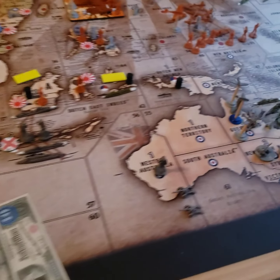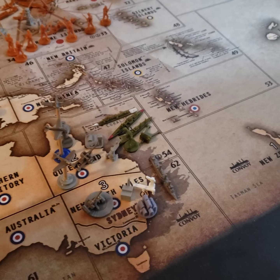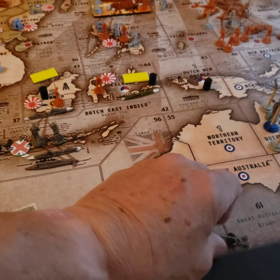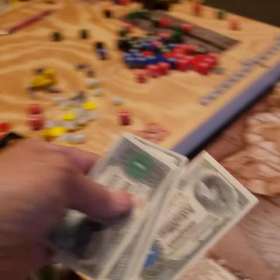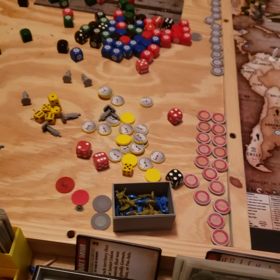I'll collect my income. Let me place my transport right there. One infantry, one artillery will go in Sydney. And one artillery is going to Union of South Africa. So, I get 20 on the income tracker — 10, 15, 18, 19, 20.